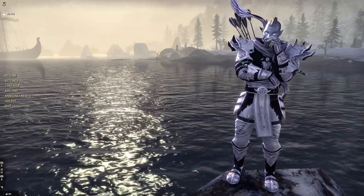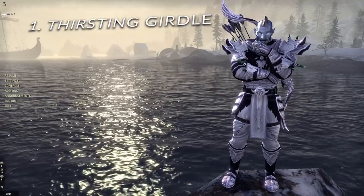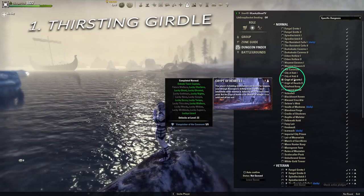Alright, let's go. Item number one: Thirsting Girdle. This lead can be found in the Crypt of Hearts 1 Group Dungeon and drops from the final boss.